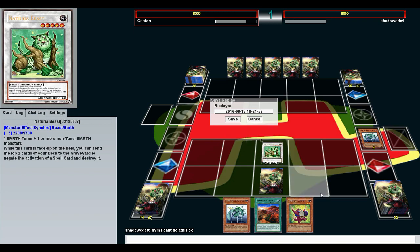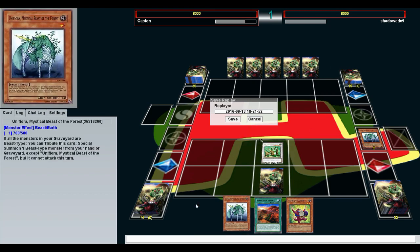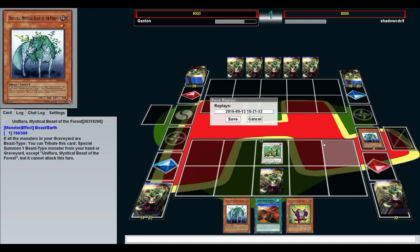A lot of the times when we do win, it's just: Naturia Beast, go — and they cannot. Although it seems like he might have been distracted by something. Either way, this may be a really short episode so I'll probably end up doing extra duels anyway.